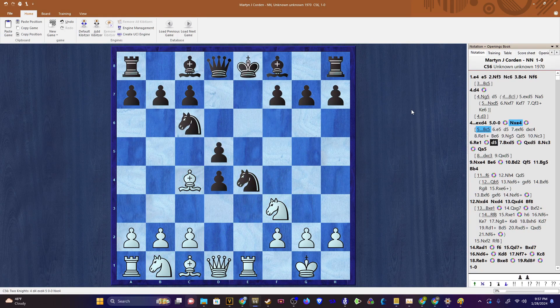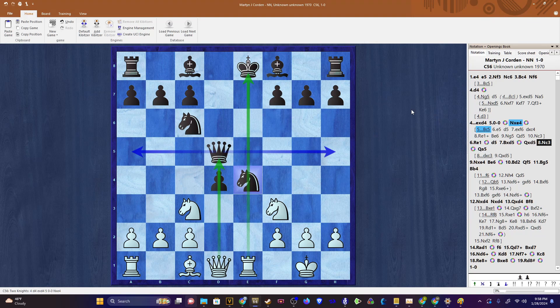d5 defends the knight - but now, pause the video and see if you can find the tactical blow. Congratulate yourself if you found bishop takes d5. This move, I believe, is the only move that pursues equality for white. The point being that after queen takes d5, there is knight c3, exploiting both of these pins on the d and e files. In this position, the queen typically goes to either a5 or h5, though I actually did see queen to d8 in one game, which has slightly different theory - you will actually take with the rook after queen to d8. But in Martin's game, it was queen a5.